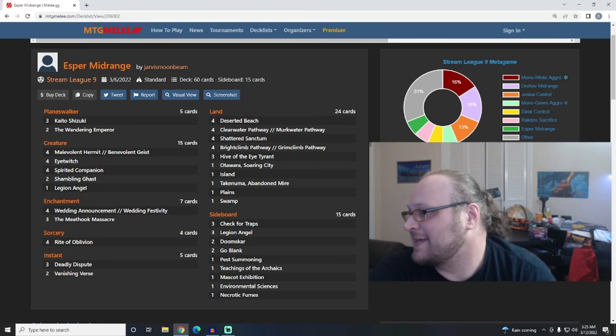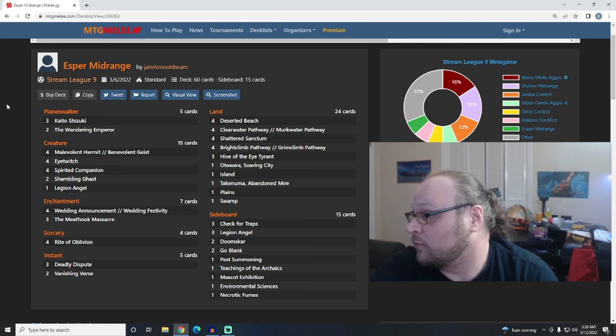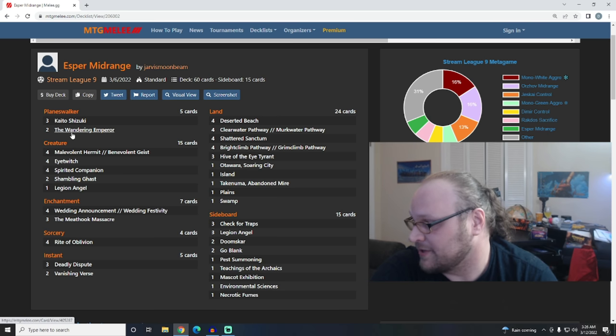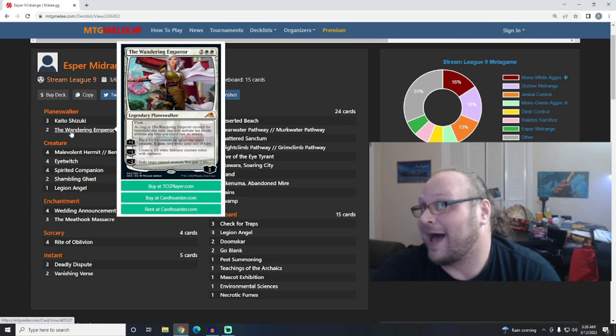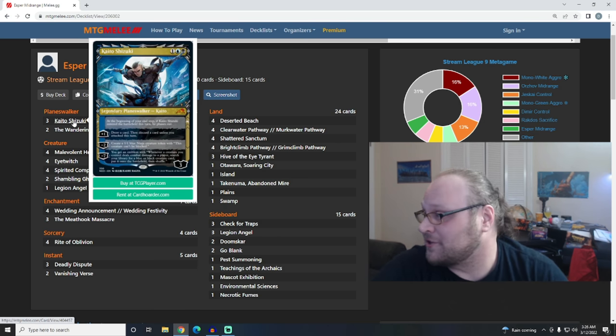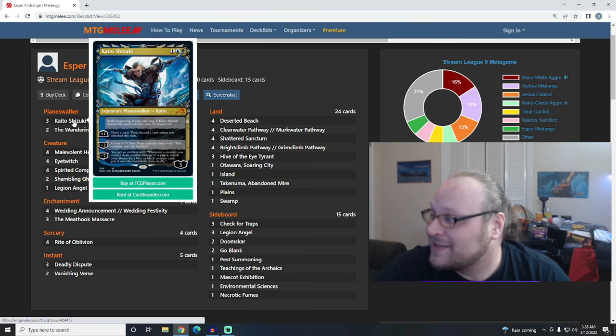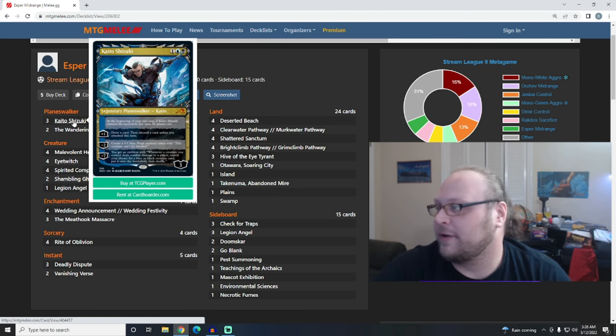Next, I want to take a quick look at Esper Midrange by Jarvis Moonbeam. This one went 6-2 at Stream League 9 recently and is quickly becoming the most popular build of the deck. What jumps out at me the most is the versatility. We see a couple of key Planeswalkers here: the Wandering Emperor, which we've already discussed, and Kaito Shizuki. Kaito provides you card advantage turn over turn while also creating creatures - meaning it's good whether you're trying to find the right answer, need to create blockers, need to create attackers, or want creatures for the purpose of sacrificing.